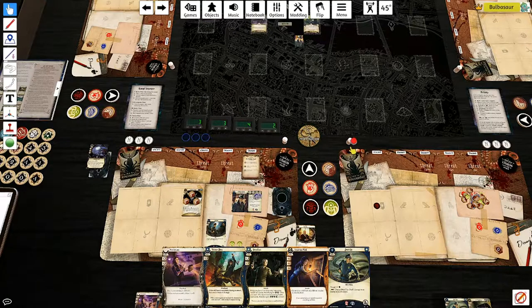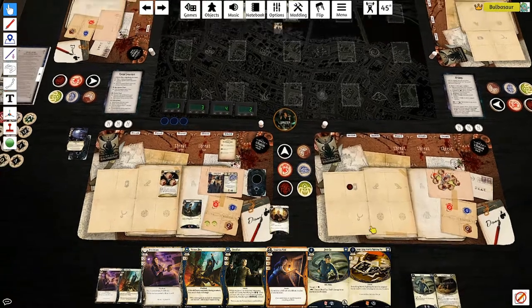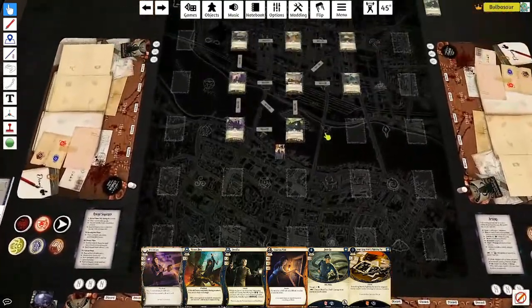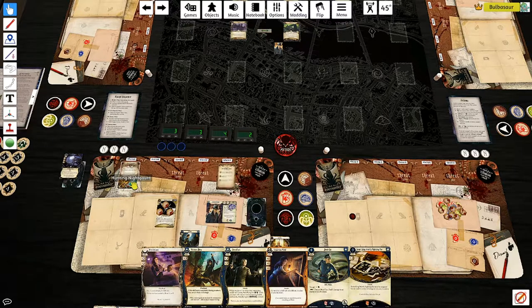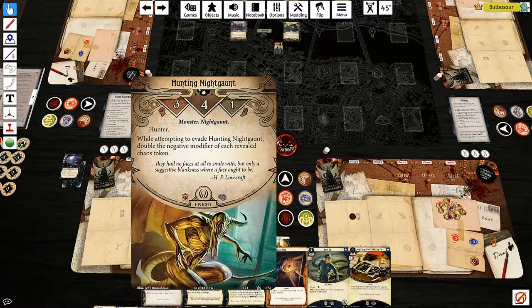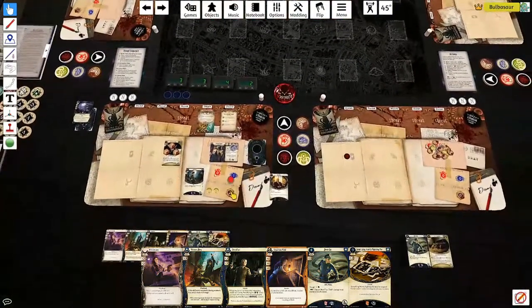Enemy phase - no more enemies. Upkeep: gain a resource, draw a card - Something Worth Fighting For, good for spending money. Two doom. Encounter: Hunting Night Gaunt - three fight, four health, one evade, and it's a Hunter so it will keep following us. While attempting to evade it, double the negative modifier of each revealed chaos token. It deals one damage and one horror.